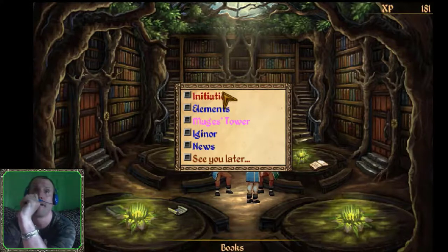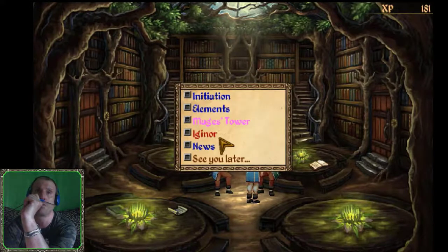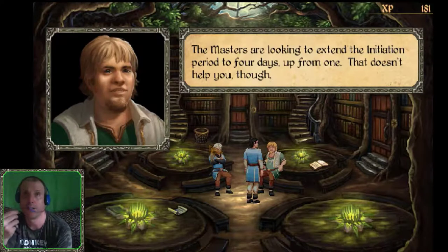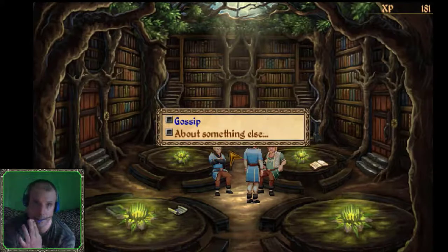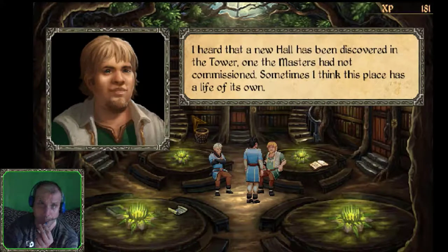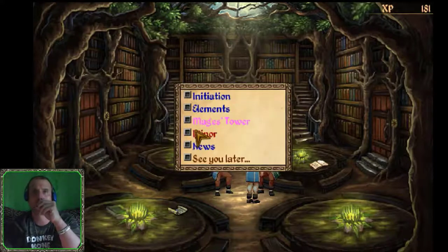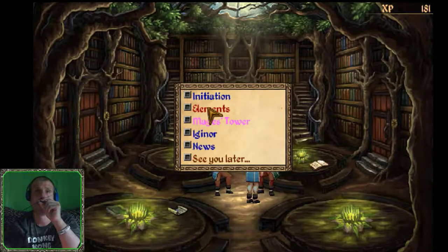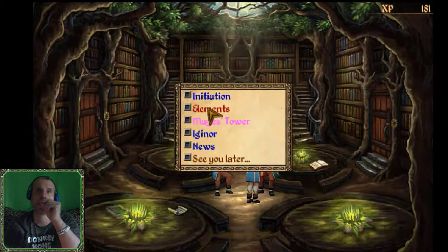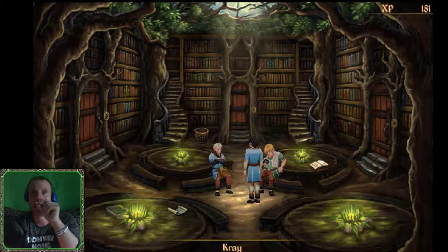Talking to Bort about initiation. He mentions the masters are looking to extend the initiation period to four days, up from one. There's also news about a new room discovered in the tower, one the masters had not commissioned. Bort comments on elements: 'None can appreciate one's elements more than an earth mage. It is in our nature - if you'll pardon the pun.' Good one there, Bort - you're a nature mage.